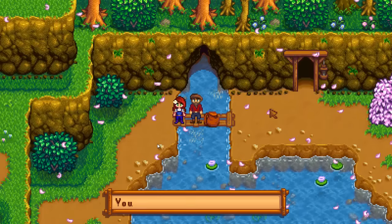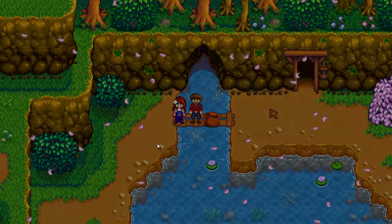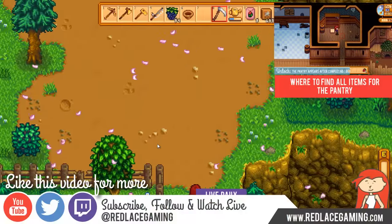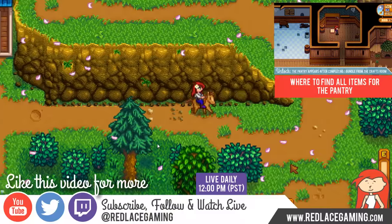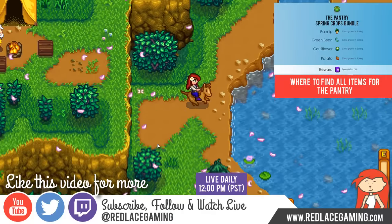You've now received a pan, so you can pan for ore anytime you see the little glistening spots in the water. That's how you find all the items for the fish tank in the Community Center in Stardew Valley. Thank you for watching, and please subscribe to me on YouTube, follow me on Twitter, and watch me live on Twitch — all at Red Lace Gaming.